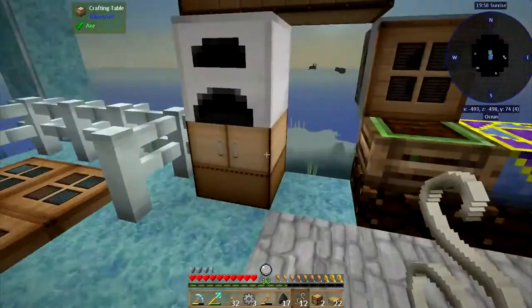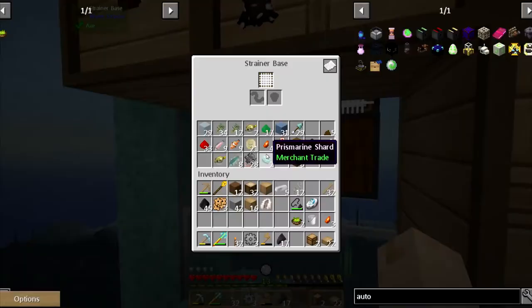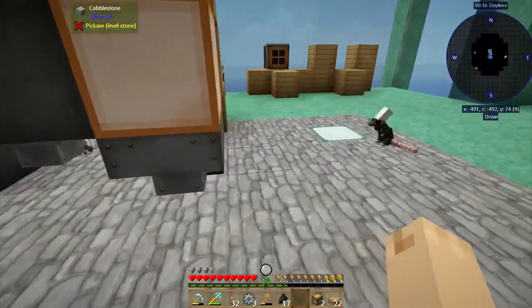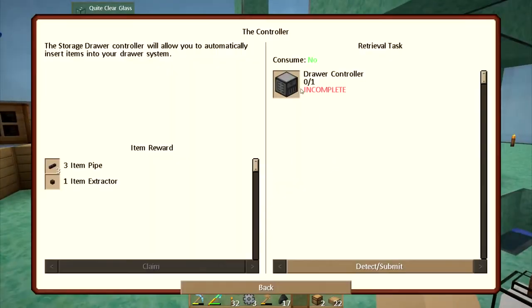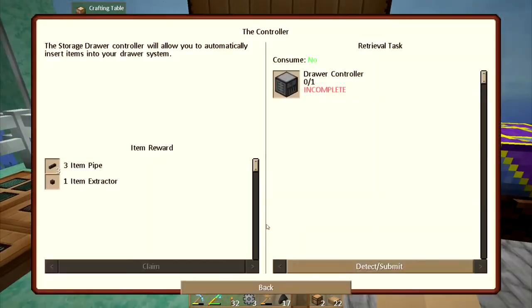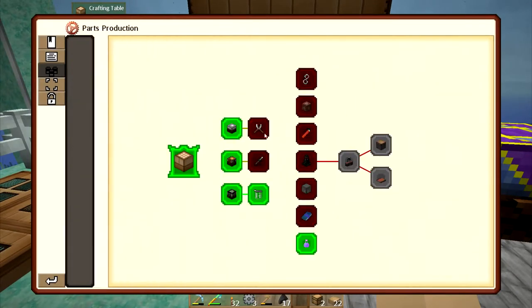And then we can get stuff flowing again here. I wanted to make sure that that rat would get over to where I need her to be. But for that to happen, I need you to supply me with something that she can use. Give me these iron ingots. I need iron ingots. So, drawer controller — I need the iron ingots. I need a couple of other things, but I can get them from quests here.